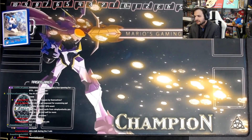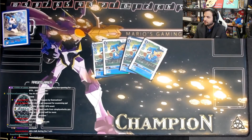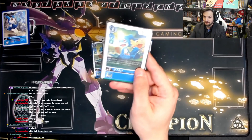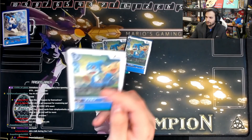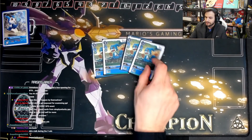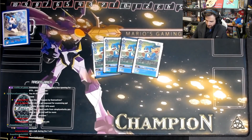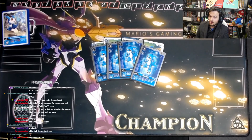The rookie lineup is not set in stone by any fair margin — I keep alternating. We're playing 4 of the V-mon that comes in the Imperial Dramon starter deck. You can reveal the top 3 cards of your deck on play and add a free card to your hand, which means you're basically never whiffing. So we play 4. We're also playing 4 of the EX-1 V-mon: once per turn when you unsuspend, gain a memory.